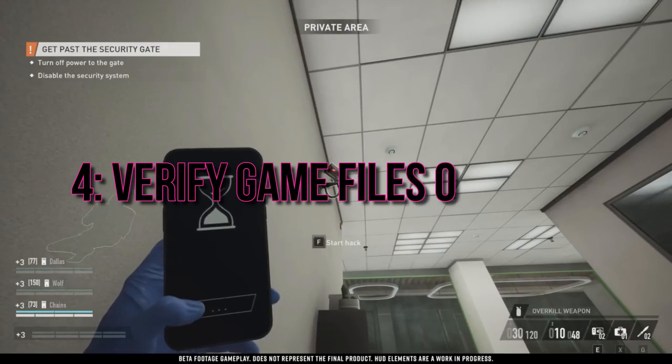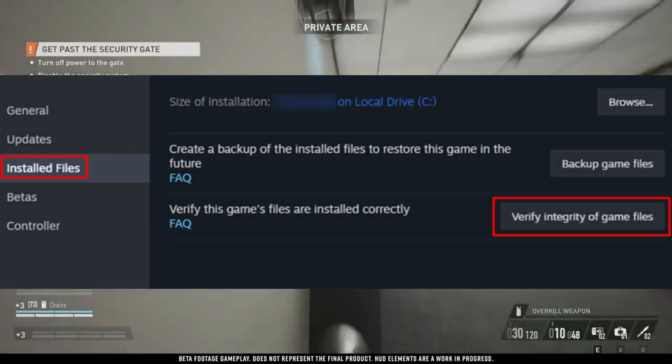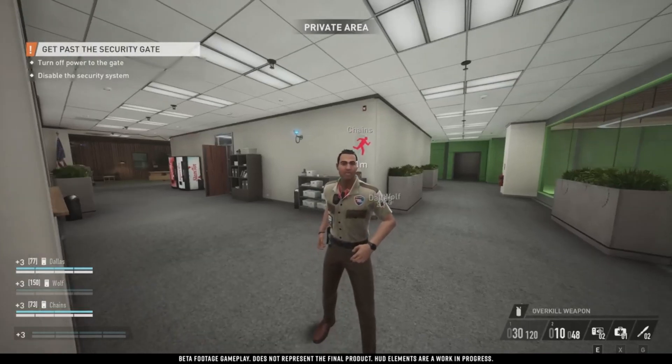Step 4: Verify Game Files on Steam. Another useful tip is to verify the game files on Steam. This ensures that your system isn't missing any crucial data. If any files are incomplete, Steam will automatically re-download them.